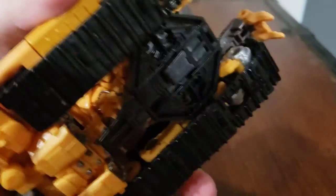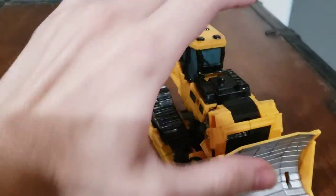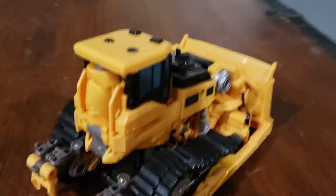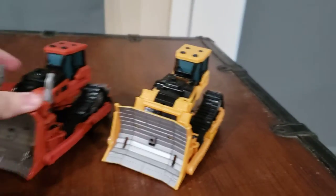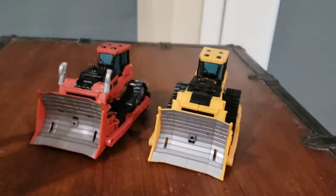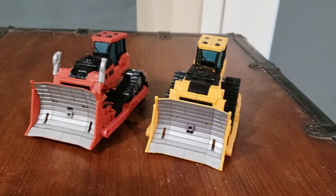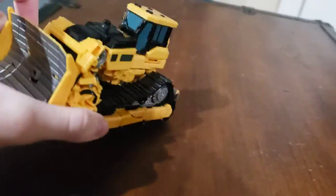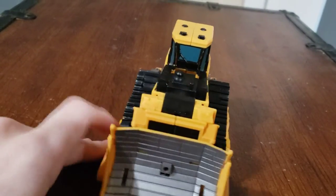Skipjack is actually the same model as Rampage. He has that Devastator type, and here we'll show you a comparison. Here is Skipjack and Rampage — Rampage has the red, and this one has the yellowish color. They still have the same heads and the same black colors.